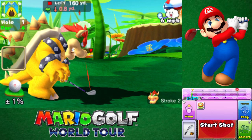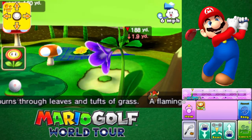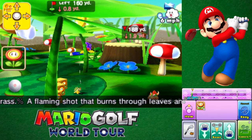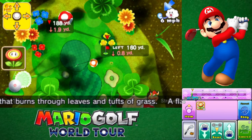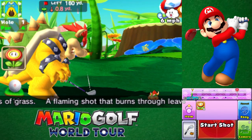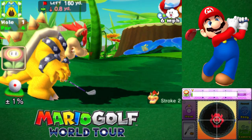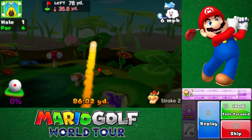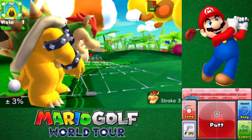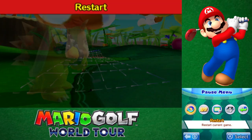It burns through leaves and tufts of grass. Is it even projected to get the coin? We could just say that it is from that point of view. We could still get it onto the green. Let's give it a try. Oh, we missed it. It even took some nice bounces right there, but the coin wasn't collected, so try again.